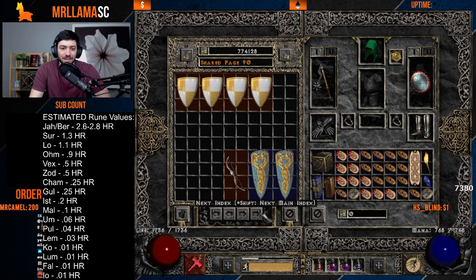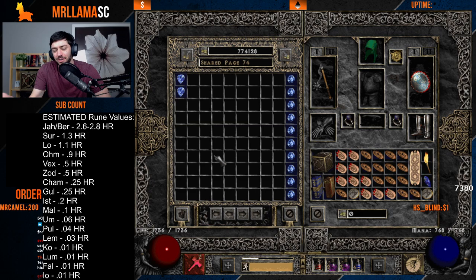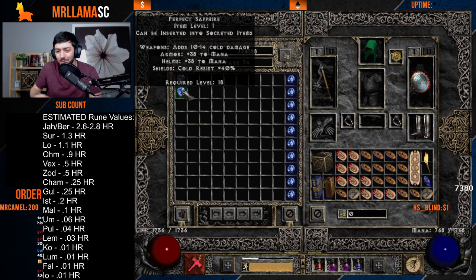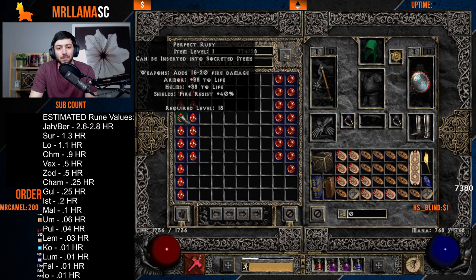Jumping into perfect gems — 40 perfect gems generally trade for around a Pul to Um; that's a pretty standard trade because people want to craft with gems. If you've got like five perfect gems, trade those for an Amn, Sol, or Shael. Don't try to trade three gems as a sprinkle into a deal — it doesn't do much. Perfect amethysts, skulls, and rubies are worth a little more as crafting gems.